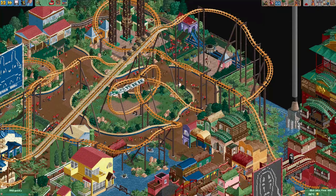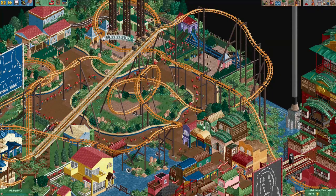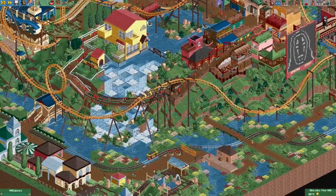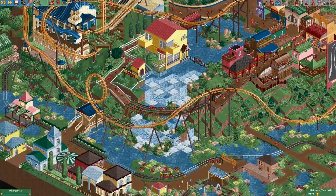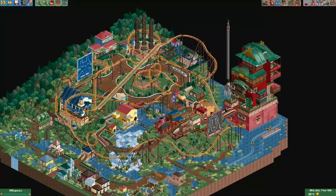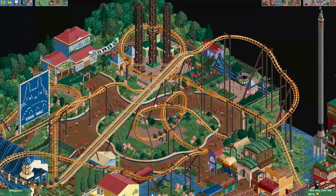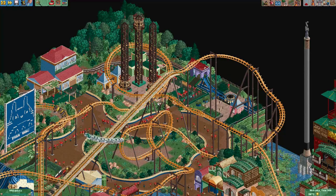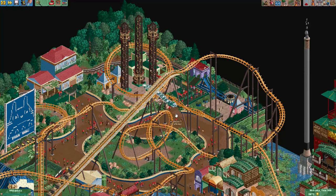Guests can freely walk under this coaster, and there are just tons of cool decorations — foliage, waterfalls, landscaping. This entry just has everything. You can download all these entries from my Discord server — the link is in the video description — and I really recommend taking the time to check some of these entries out for yourself.